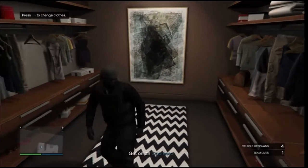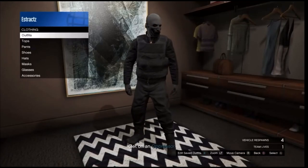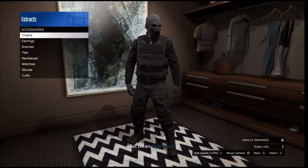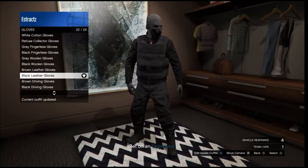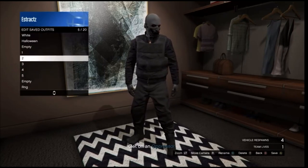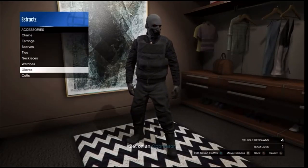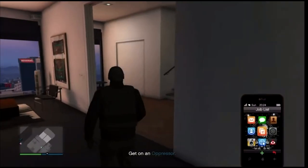Whenever you're inside your apartment, go ahead and go down to the changing clothes section. Inside the closet, scroll down to your accessories and change one part of your outfit — just change the gloves or the shoes. Go to accessories, scroll down to gloves, and put on any pair of gloves you want. After you equip the gloves, it really doesn't matter which ones, go ahead and save this outfit on any slot. After you save the outfit, back out of the closet, pull up your phone, and just leave the job from your phone.